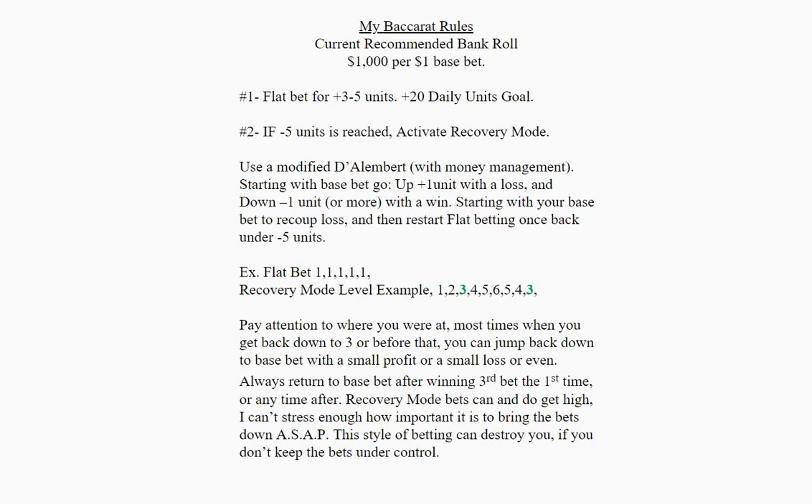Starting right off with what most people won't want to hear: my current recommended bankroll is $1,000 per $1 base bet. So if you're betting dollar bets, you need to at least have a $1,000 bankroll. $5 bets, you better have $5,000 in your balance. That said, let's go on.